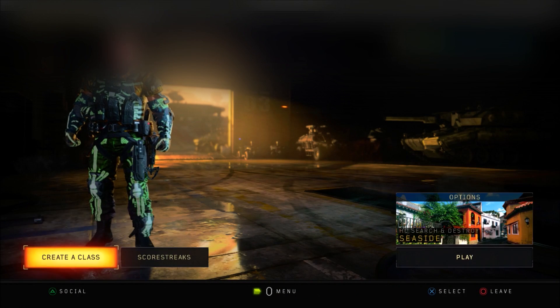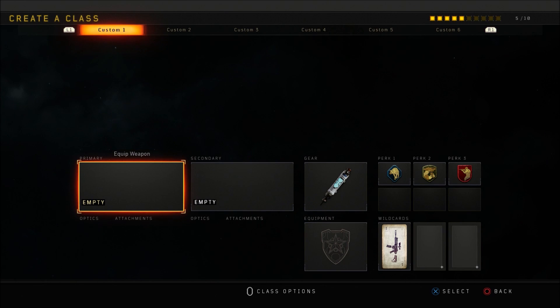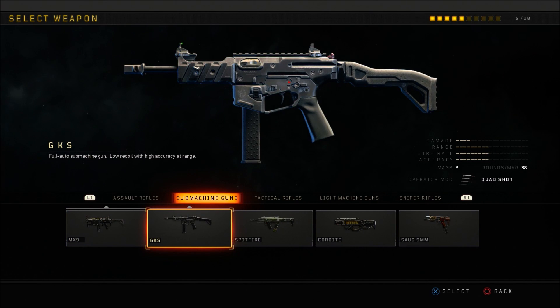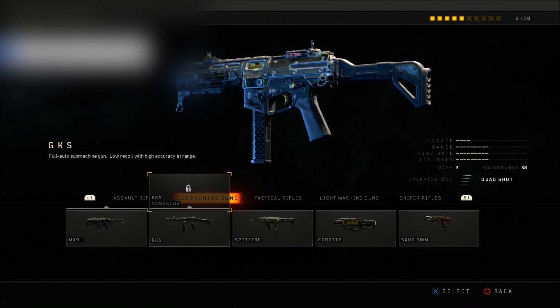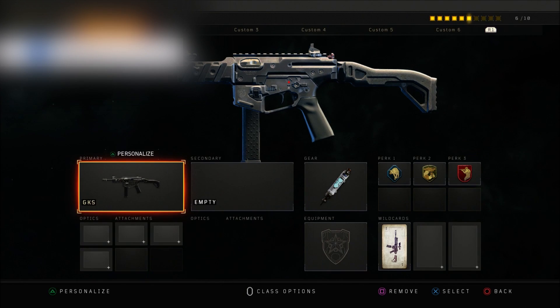Get yourself into any custom games lobby. Once you're in custom games, go ahead and hit on Create a Class and go to the same specific class you were on in the previous lobby — in this case Custom Class 1. On that class, put on the weapon that you want to unlock the reactive camo on. In this case I'm going to be putting on the GK5. Just to show proof, I do not have the GK5 unlocked — I cannot put the variant on my class and I cannot get the reactive camo for it.